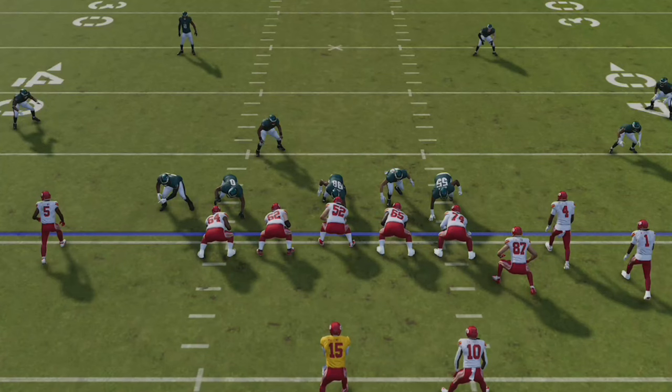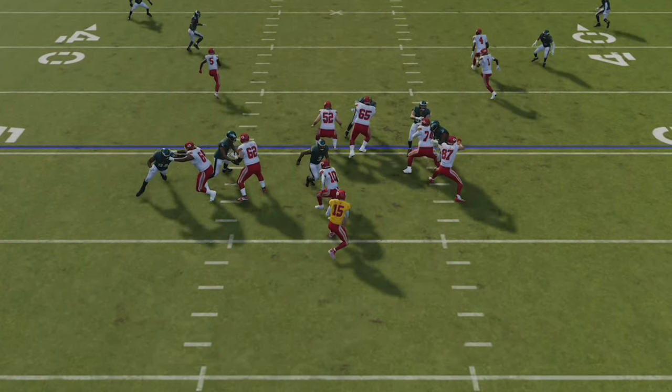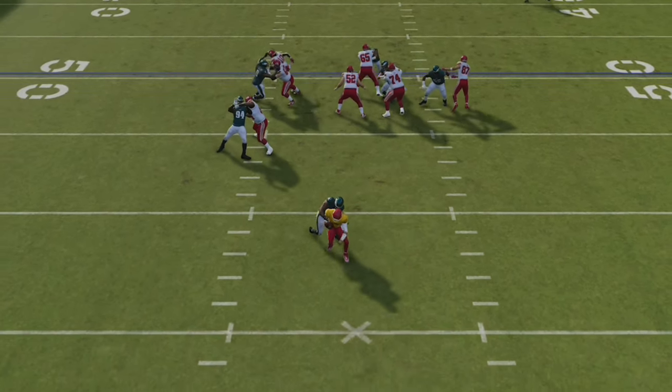You can see how this is the perfect defense to use against just about any shotgun look. This blitz goes right up the A-gap where pretty much any running back would be taking a handoff for an inside zone, so he would blow this play up for a loss. But if it's a pass, he goes straight after the quarterback — one of the quickest A-gap sacks you're going to see.